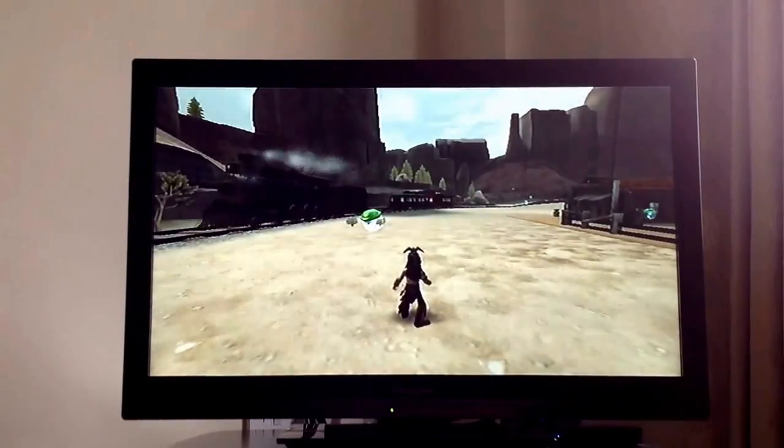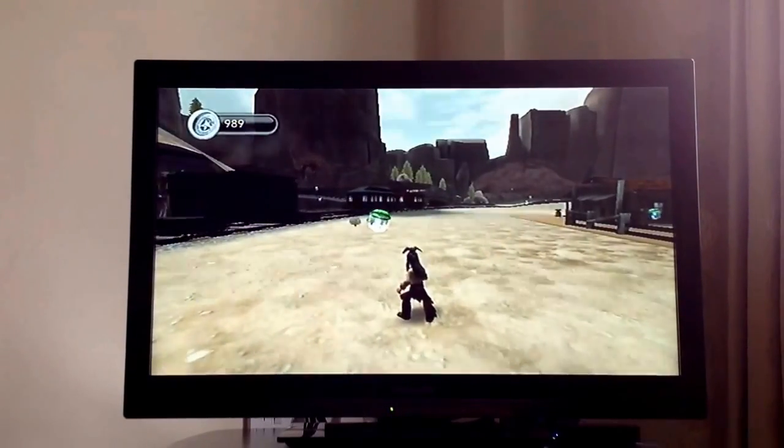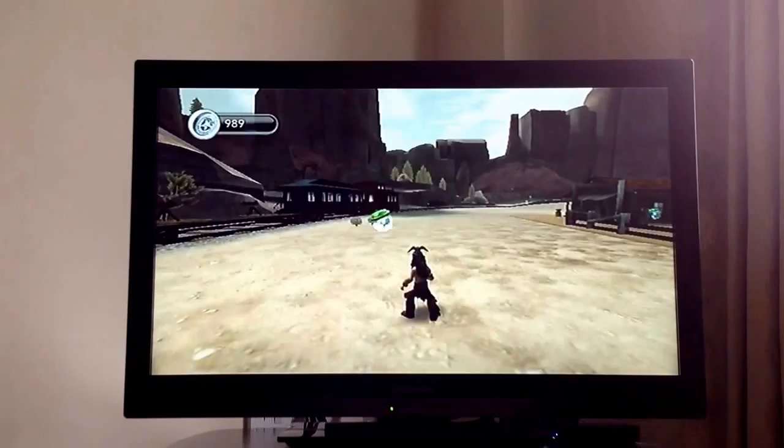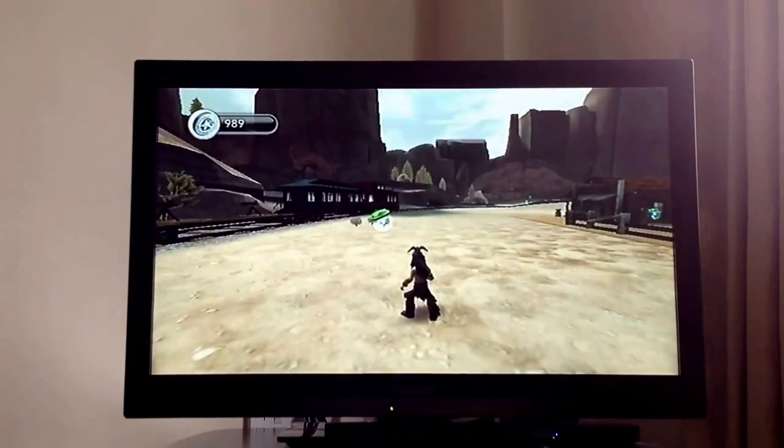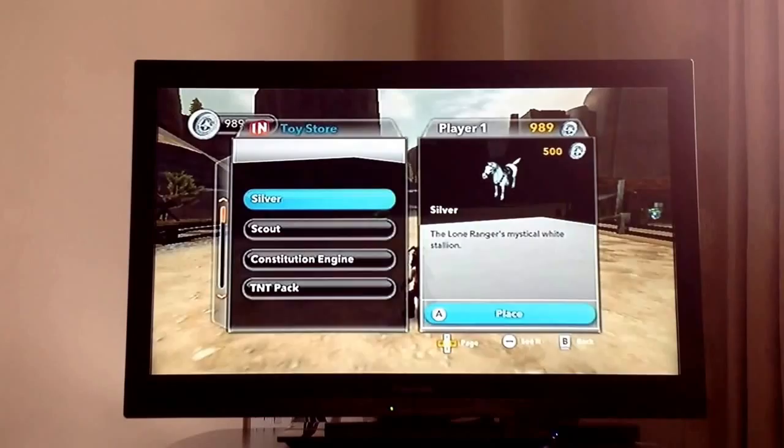I'm showing you how to buy a horse. First, press plus on the Wii remote and go down. You'll see the toy store — select it. Silver is the first horse you get.